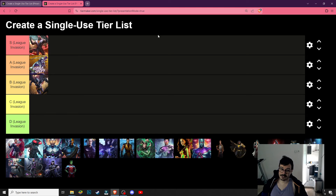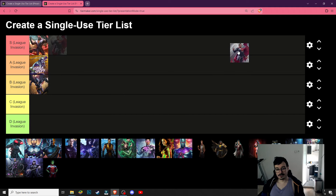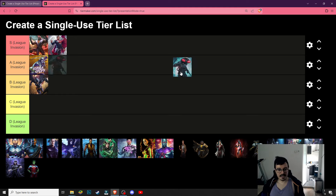Darkseid is S tier — insane to deal with in defensive teams. It's the priority, the thing you want to remove as soon as the fight starts. Superman is S tier — he's gonna interrupt your specials and tagging and deal a bunch of damage. He's got the reflective shield and the special one that removes negative effects; it's annoying to deal with. Manta is A tier — he can be annoying in defensive teams, disabling your healing, and can be decent in offensive teams.